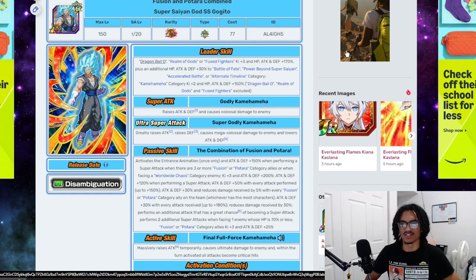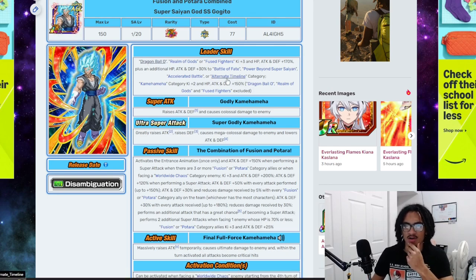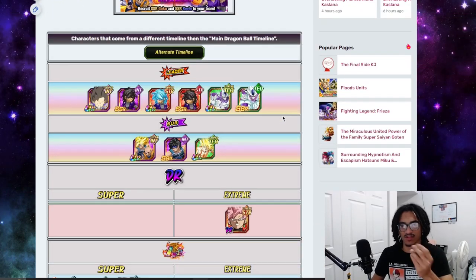And his 30% of the stats is to Battle of Fate, Power of Beyond Super Saiyan, Accelerated Battle, or Alternate Timeline. There's nothing on Dragon Ball O, but on Alternate Timeline there should be a bunch of characters.